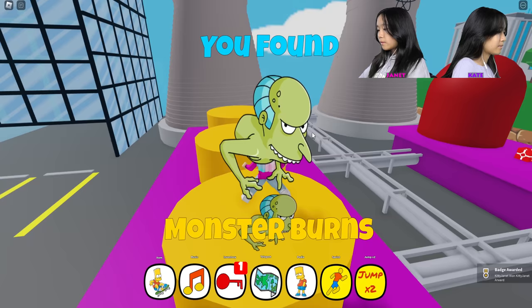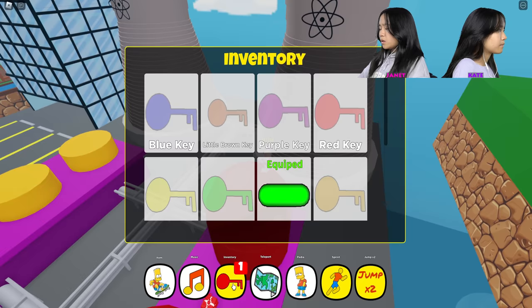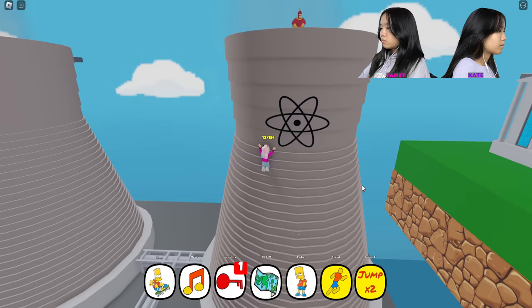Did you? Yeah, I already found two. It's in my inventory here. Red futuristic box. I don't know what that does. Oh my gosh, there's a ladder in the back?